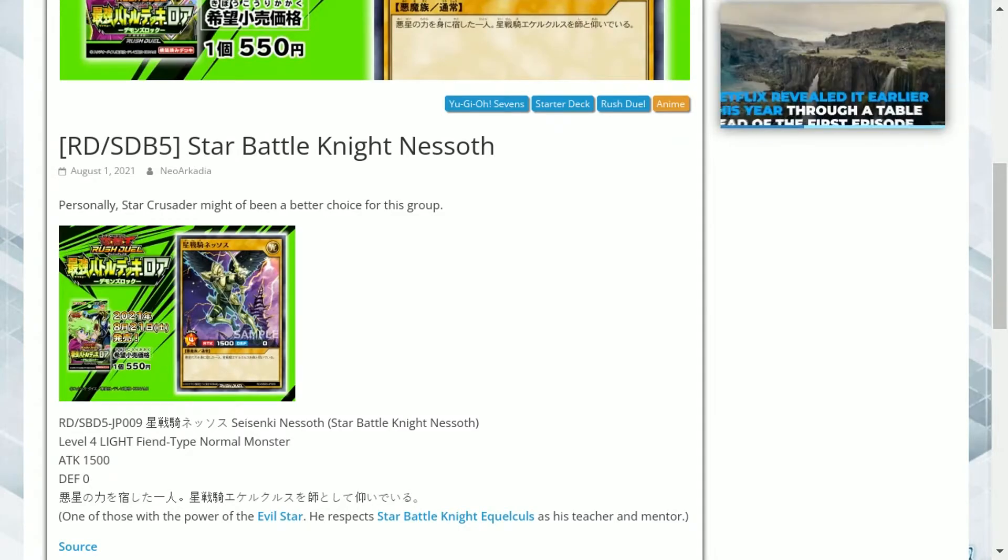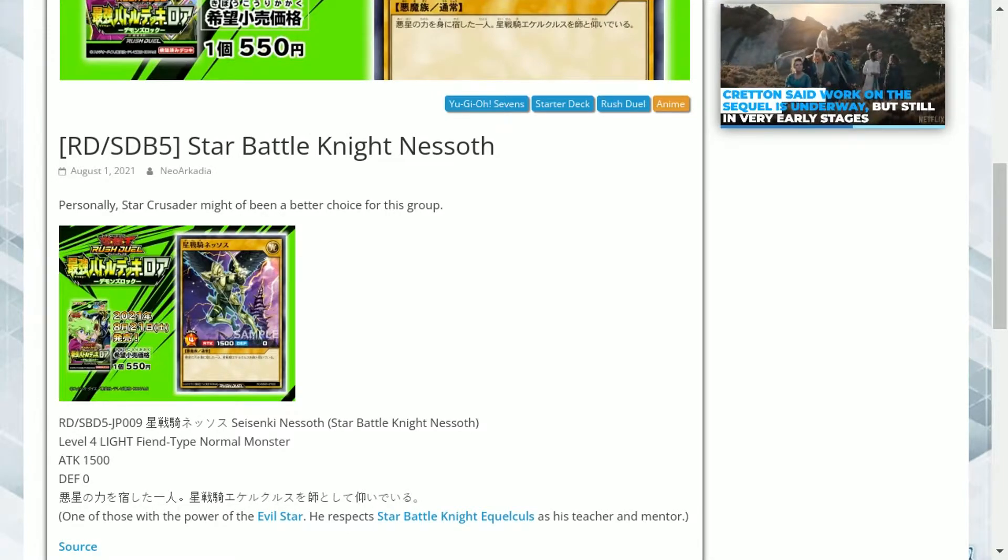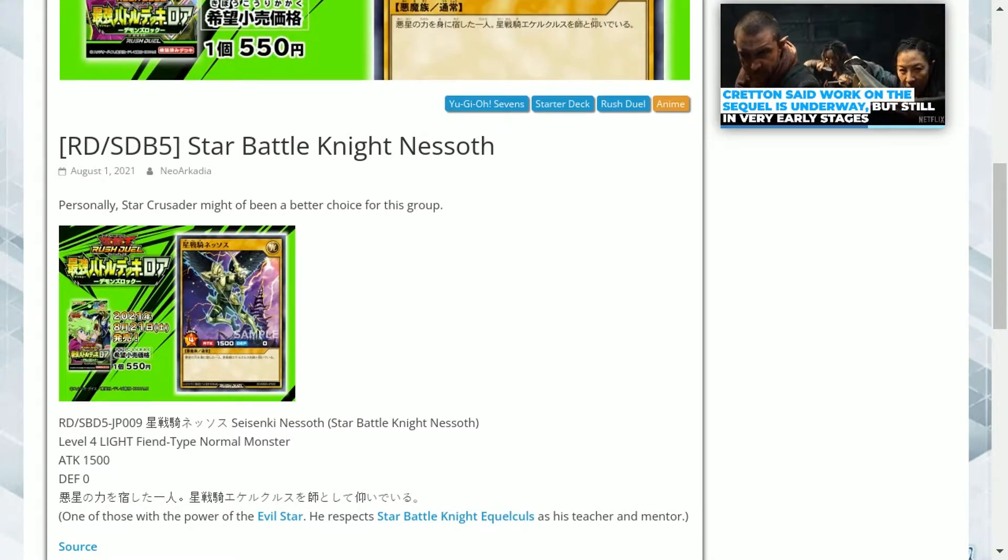Hello and welcome to my Yu-Gi-Oh channel. Today we're looking at a new card coming from Yu-Gi-Oh Rush Tools. This is Star Battle Knight Nesseth — a level 4 light attribute fiend type normal monster with 1,500 attack points and zero defense.